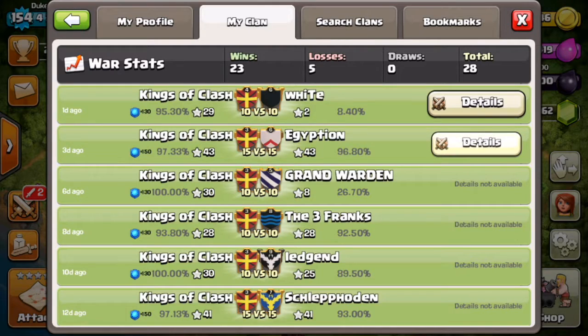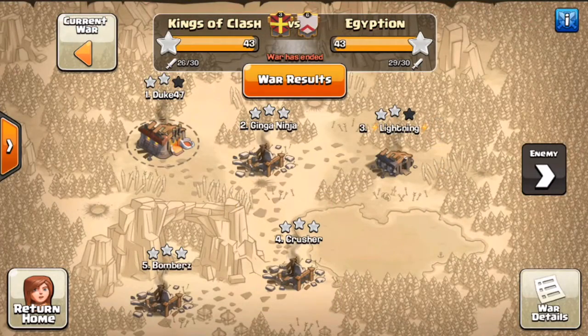We're going to go into our recent clan war against Egyptian, which is a really good example for talking about war weights. A war weight is basically a number assigned to each and every base in Clash of Clans that tells you how 'weighted' that base is.